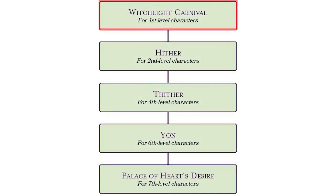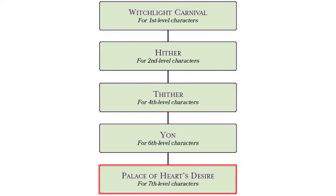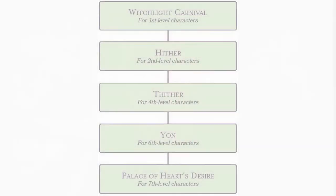I'll first start off by summarizing the general structure of the Wild Beyond the Witchlight. The characters start out in the Witchlight Carnival, then go to Hither around level 2, then to Thither at level 4, then to Yon at level 6, and then to the Palace of Heart's Desire at level 7. That's a quite linear path through this adventure, where the characters are supposed to be at specified places at specified levels — going from Hither, Thither, Yon, and then to the Palace.